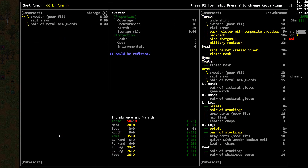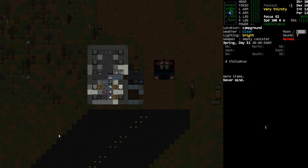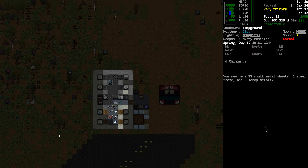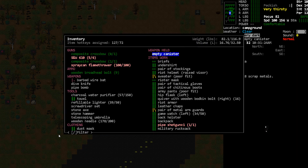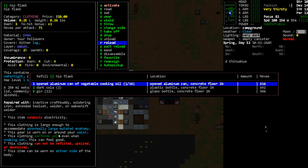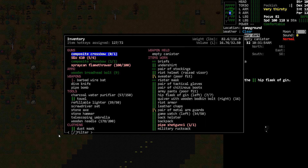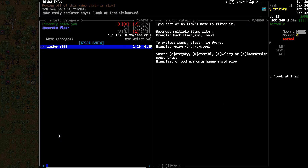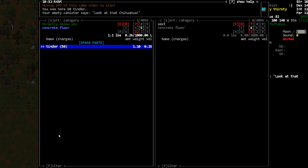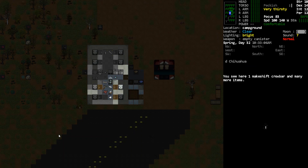If we look at our legs — on our left leg we have our hip flask, and on our right leg we have some bolts. The flask is actually empty, so let's reload it with the gin. We have seven units of gin; we're actually getting kind of low on our alcohol and our cigarette supply, which reminds me — let's go ahead and grab a cigarette for the road.